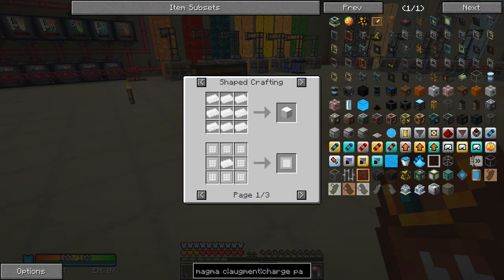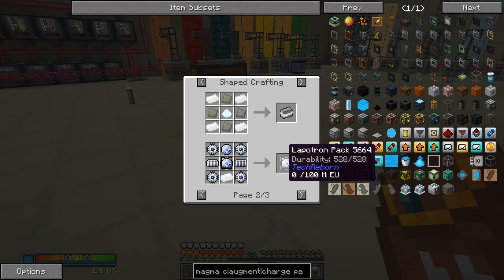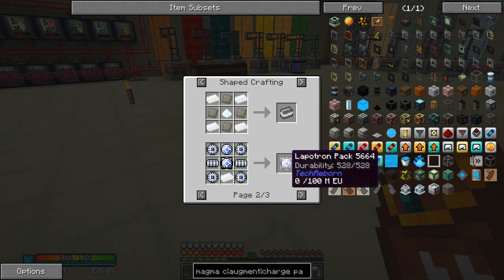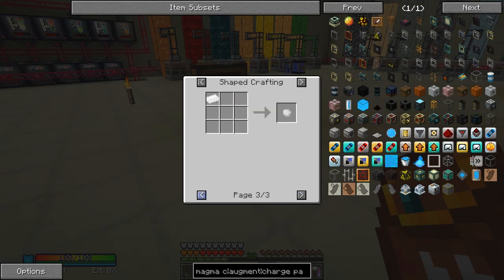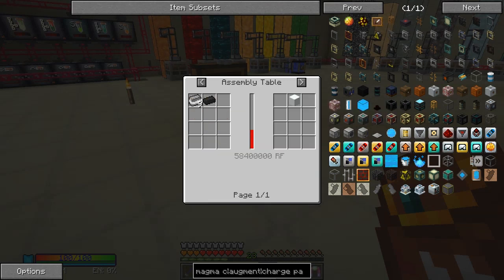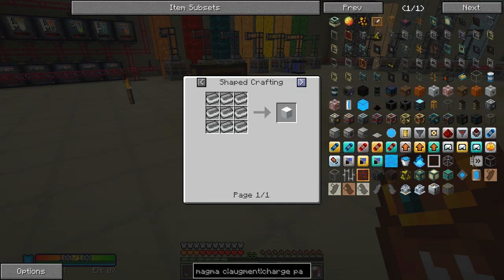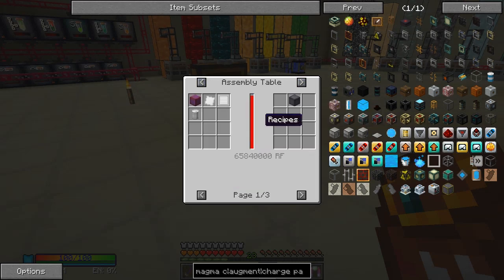The uses of iridium: we can smelt it to an iridium ingot, and then from shaped crafting we can make things like lapotron packs and iridium alloy ingots. I think iridium alloy ingots are the important one. We can shape it back to iridium as well. This one here - the implosion compressor - produces reinforced iridium plates. The uses of that are to make a reactor casing from Big Reactors.